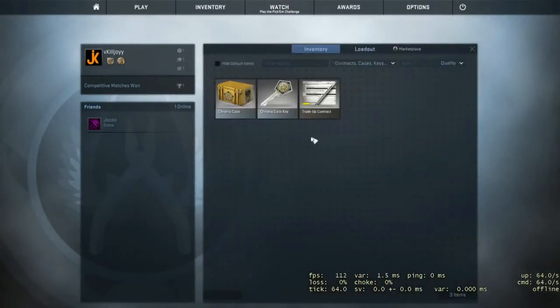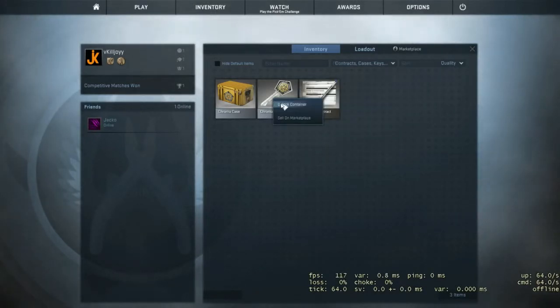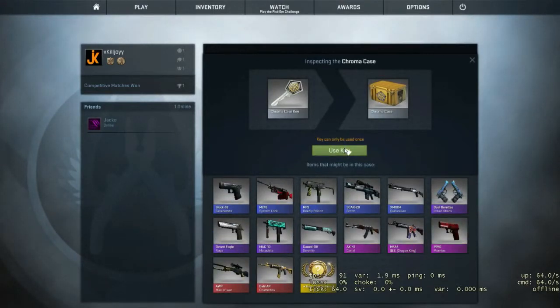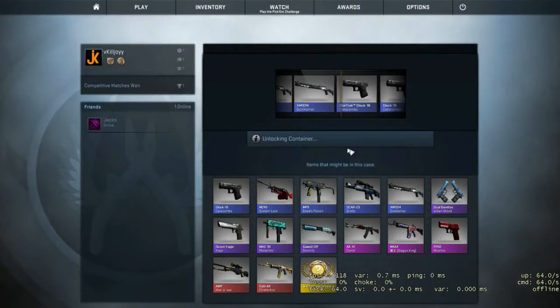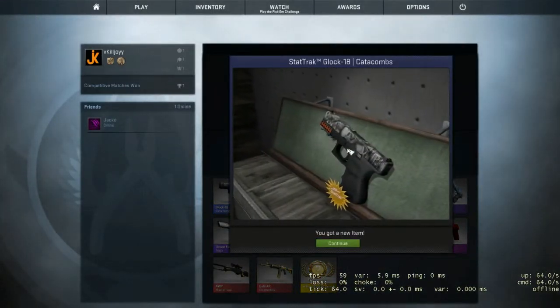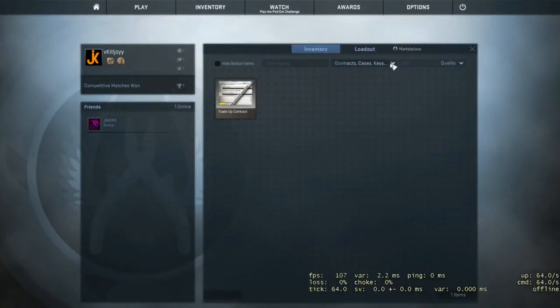On to the very final one now — the Chroma case. There's nothing really too bad in this case. Obviously the Quicksilver isn't the nicest, but most things look pretty good. Let's pray we get something nice. Stat track, stat track! Glock 18 Catacombs — that's not too bad. And amazing condition again! We got three really nice quality weapons.